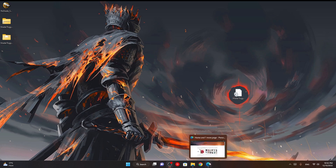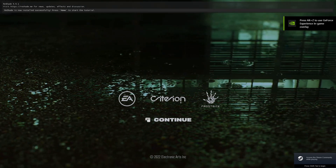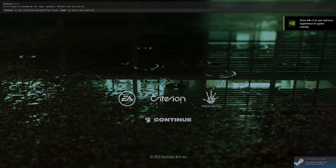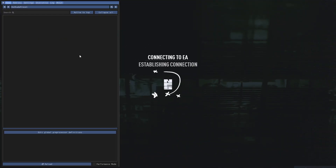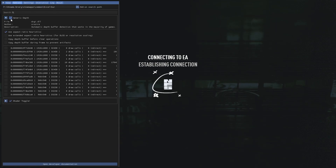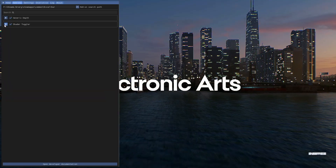Now I'll show you how it works in the game. Once you're in the game, you can press Home to open the ReShade menu. You can skip the tutorial and then go to Add-Ons, skip the generic tab, and open the Shader Toggler.